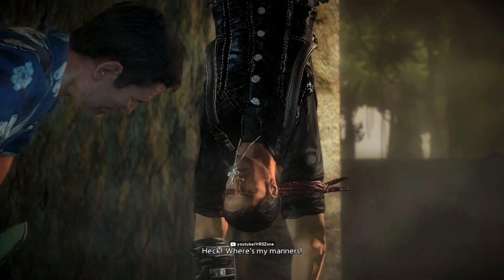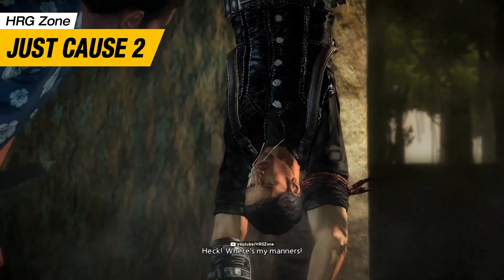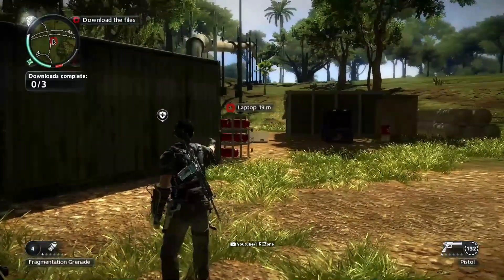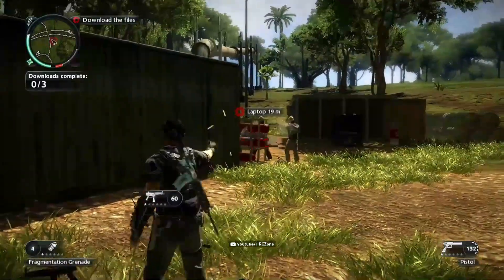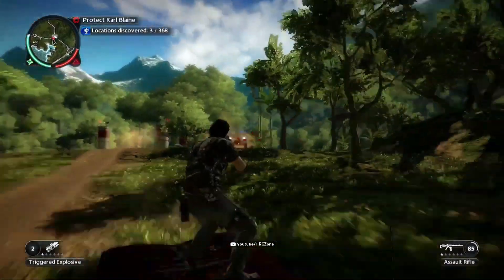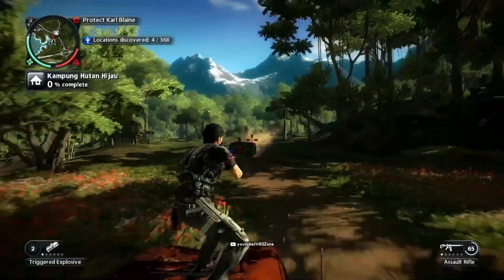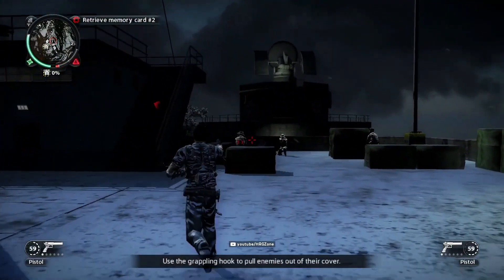Number 9 is Just Cause 2, an action-adventure game developed by Avalanche Studios and published by Square Enix. Players control Rico Rodriguez, field operative of the agency, in an effort to overthrow the island dictatorship of Pano — an open world for players to explore.